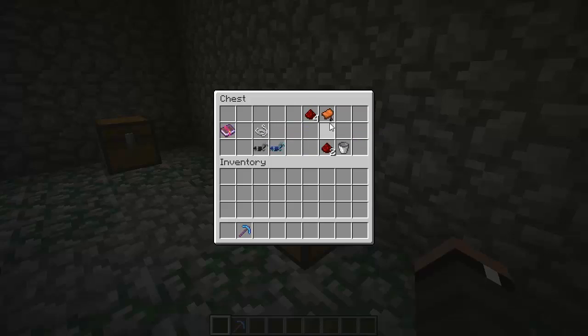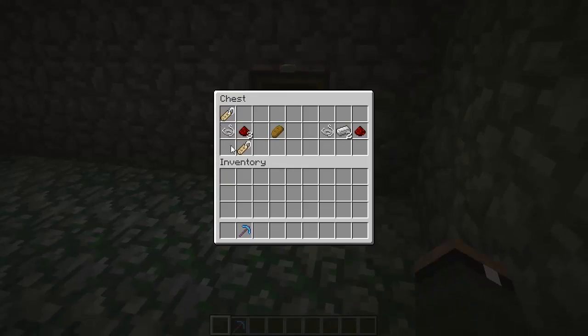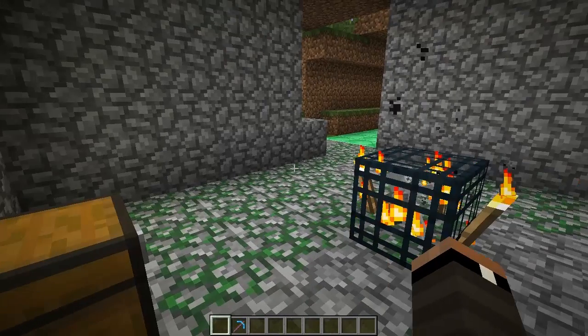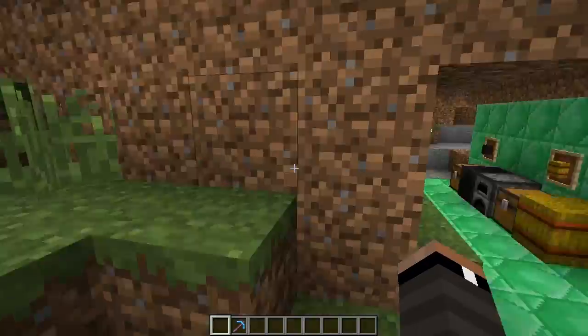As you can see here, we have diamond horse armor and iron horse armor found within this dungeon chest. And I know a lot of you will ask what's in the other chest — we have some name tags, since name tags are also found in dungeon chests. That's it for the normal world.